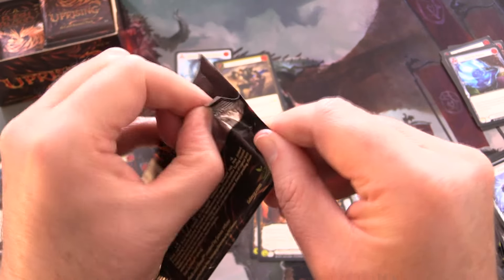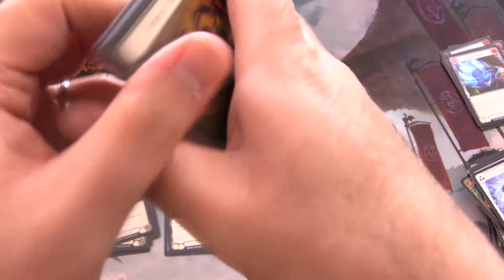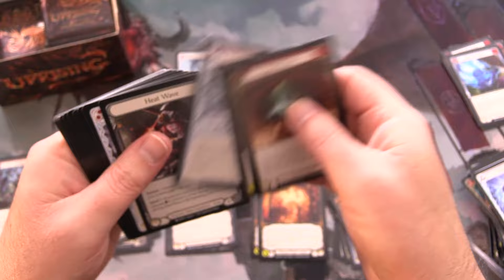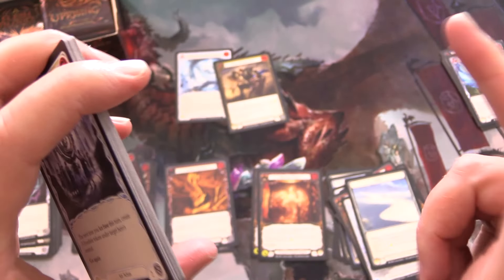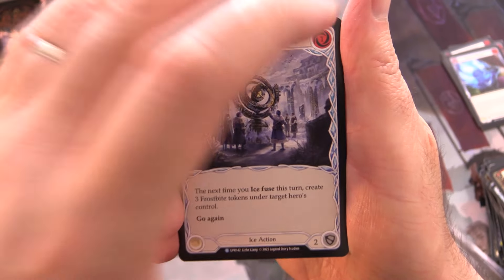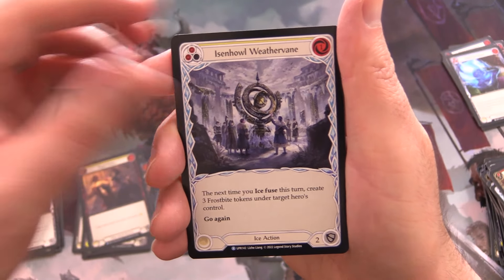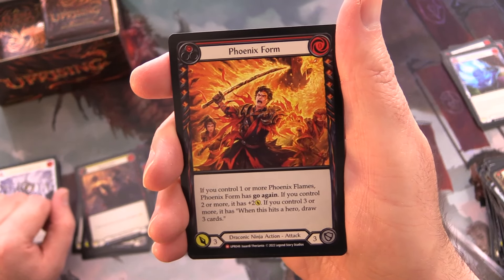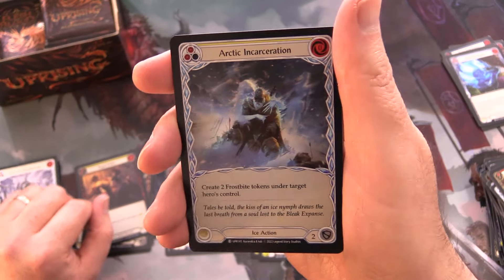Two majestics so far — did they dial back on the pull rate for those in this set? We've only opened one box of this before. If you've missed that or any of the other Flesh and Blood videos on the channel, link in the corner to the complete playlist. We've got Isn't How Weathervane — another majestic! Phoenix Form, and a foil Arctic Incarceration.